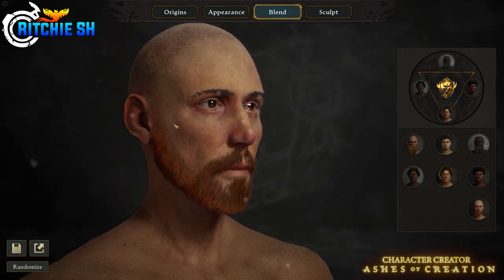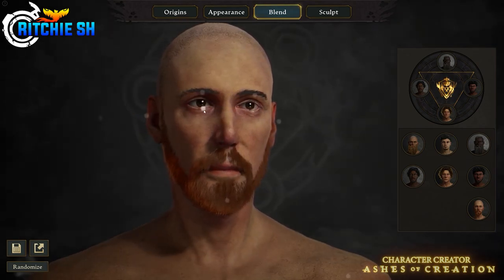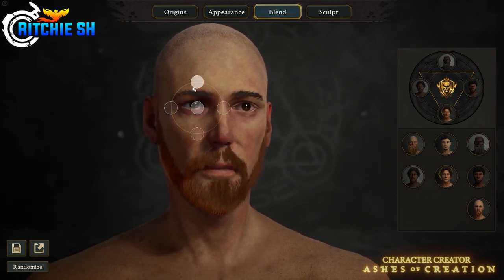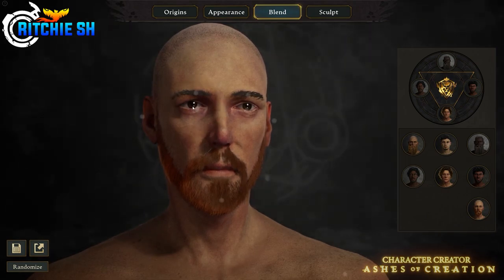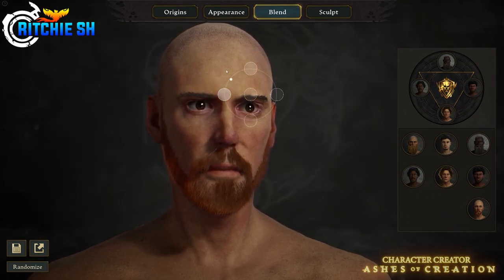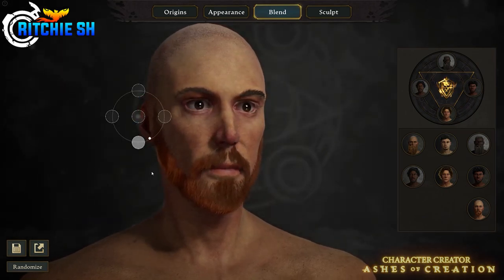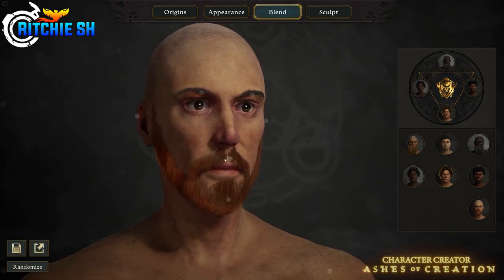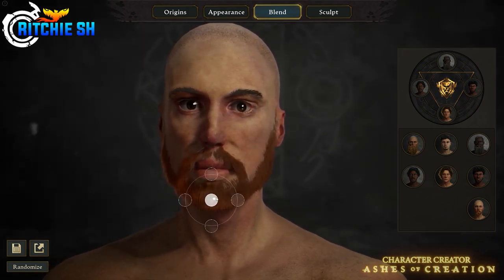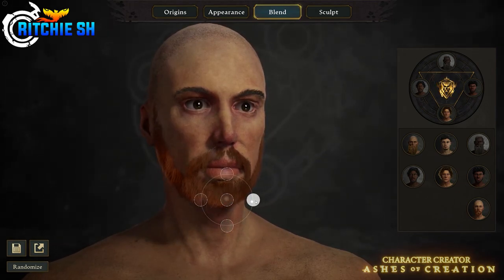Blending is just taking a bunch of presets, putting them together, and blending those features — a lot quicker for those who don't care as much about fine-tuning. For those who want to dive deep but don't want it to take away from launch, the character creator will be available before launch so players will have plenty of time to get that perfect character. This system will also be used to customize NPCs for your freehold and has similar functions within the animal husbandry system, though animals are in much stricter parameters.